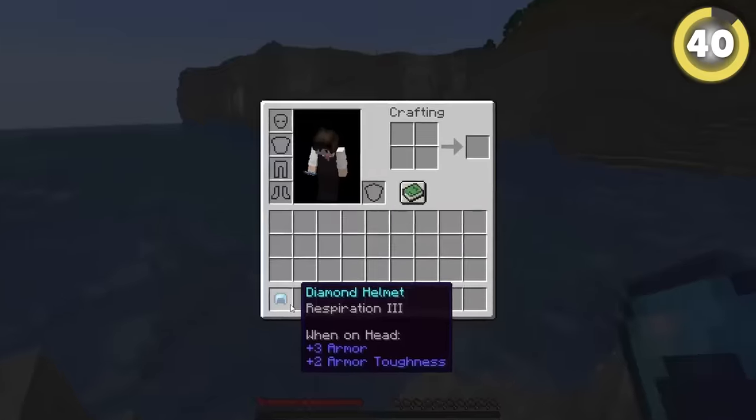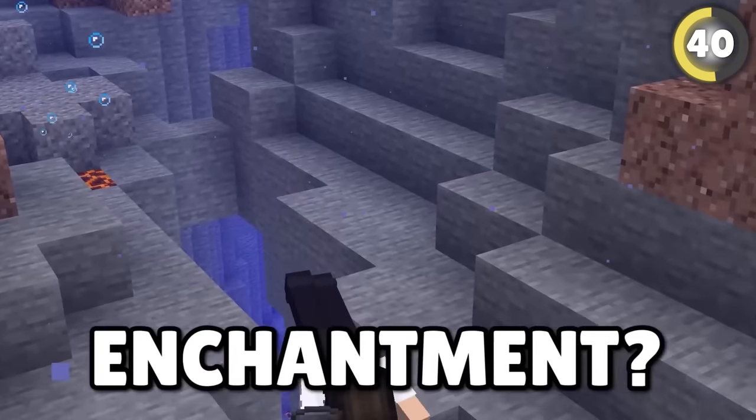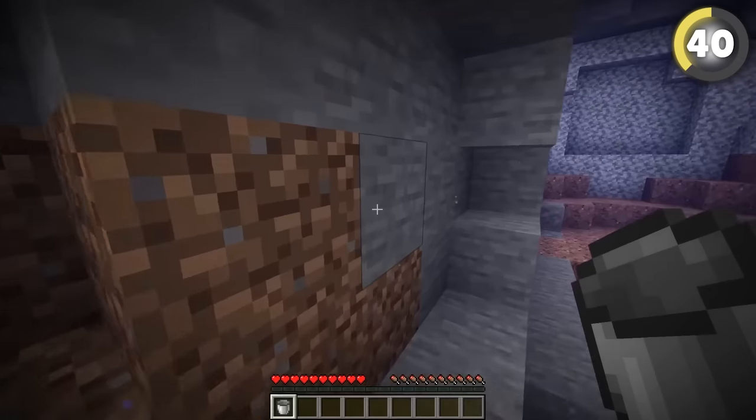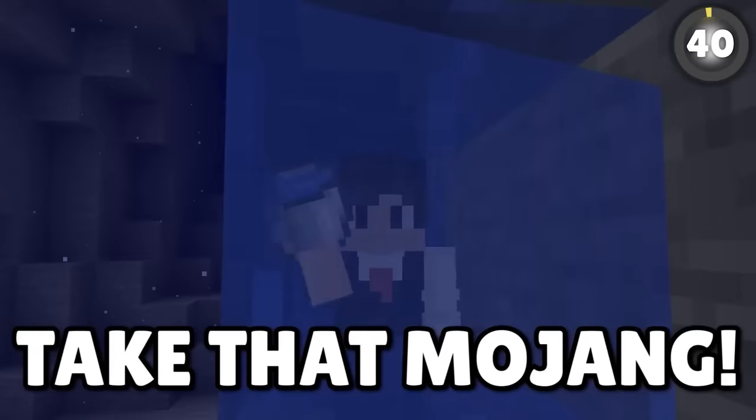Breathing underwater is impossible unless you have a helmet with Respiration. But if you want to explore a submerged cave without this enchantment, just make a bucket. If you swim forwards and keep clicking with the bucket, your oxygen should not go down.